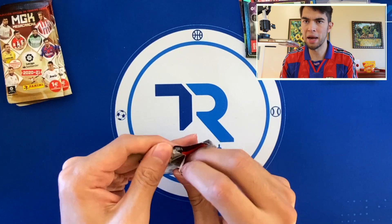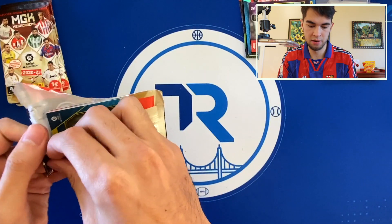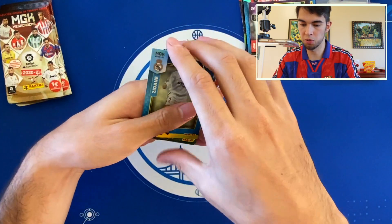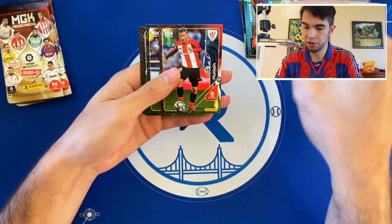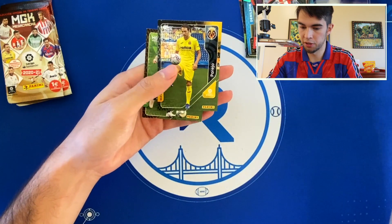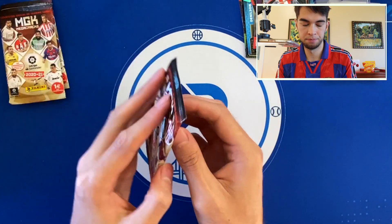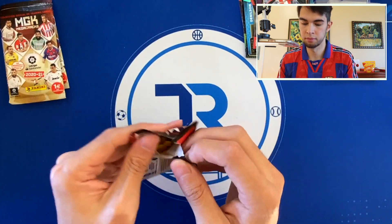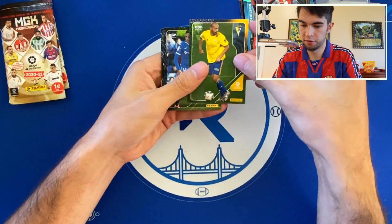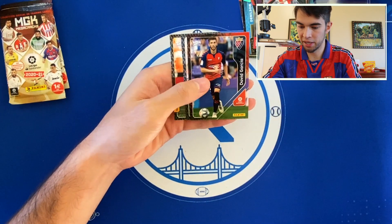I think we have four packs left. Oh, a nice Zidane there. Definitely make sure you're entered into that giveaway — comment down below what cards you would want. Zidane Legend, Muni Ayin, Domingos Duarte, Le Normand, Parejo, Quique Barra, Fali. Those Basque names are tough. Militao again — so you can get the same players. David Garcia, Adrian Martin, and Rachic. There's still hope — two Pedris? Wouldn't mind it.